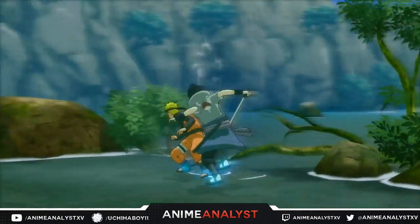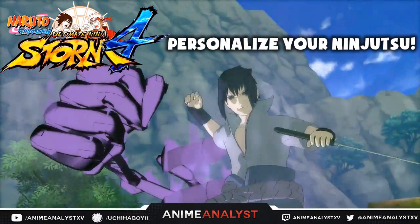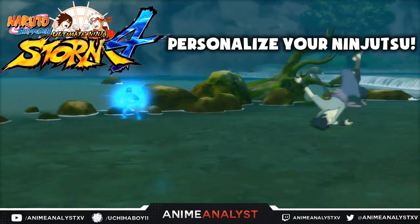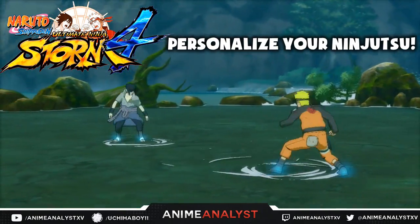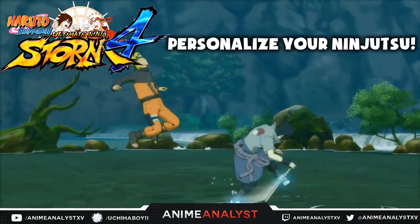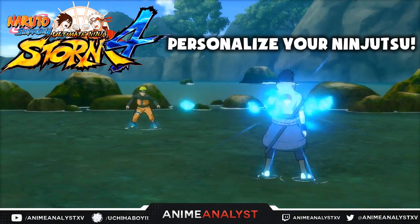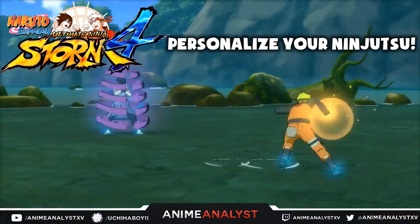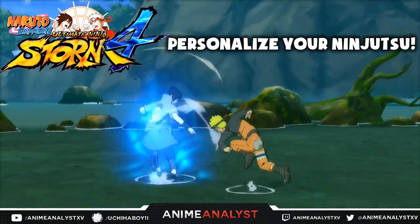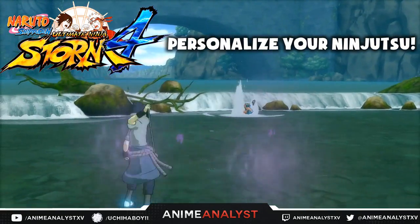I got some crazy news for you guys. With all the Storm for Japan Expo gameplay circulating around the internet right now, there was one video that actually showed a returning feature from the Ultimate Ninja franchise — mostly the PS2 ones — the ability to change your ninjutsu upon picking your character. Yes, that means if you pick Itachi Uchiha, it'll come up with another menu where you can choose like Fireball Jutsu or the Clone Explosion Jutsu.